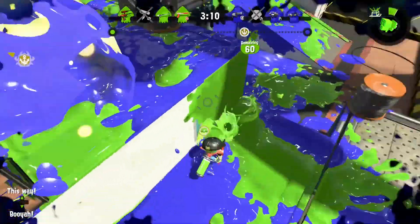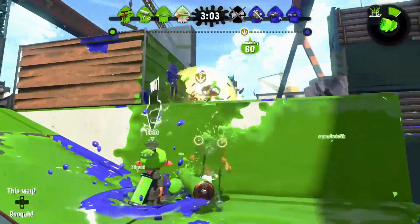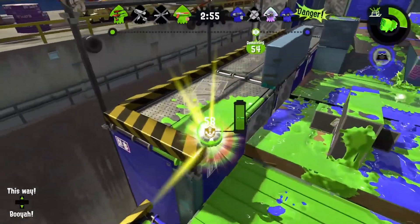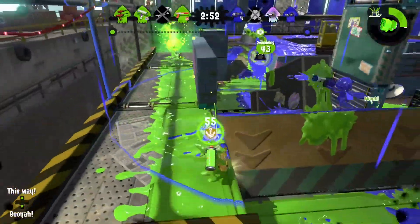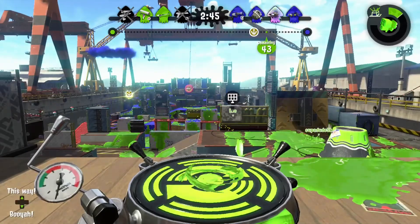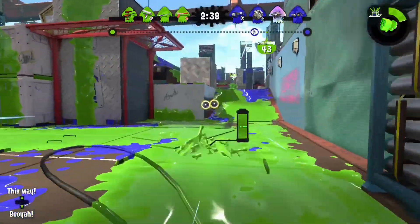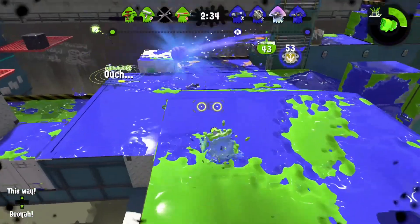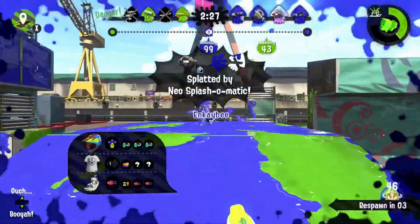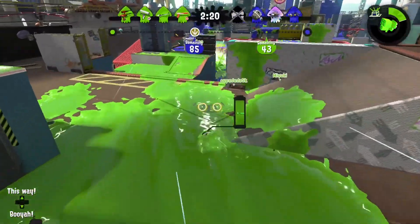What did they miss in terms of balance changes? I think they need to nerf Splashdown more. They did slightly change it so it takes less damage to destroy it in midair, but that's not the nerf I was looking for because it's hard to immediately react and kill someone midair. What I was hoping for was less damage the farther it goes out — so many times I've been way outside the circle and still gotten damaged by it. I think they should adjust the range of where you take damage.